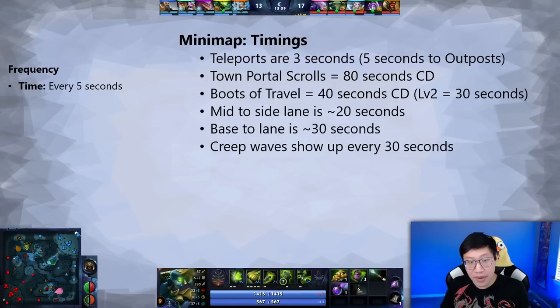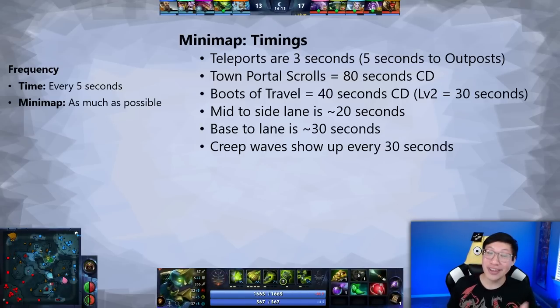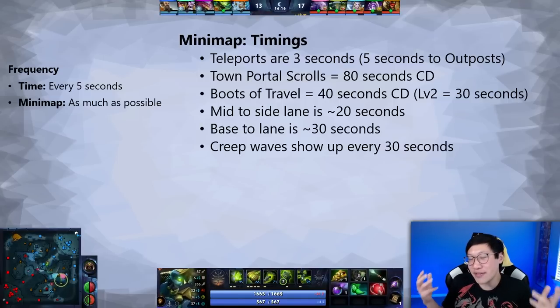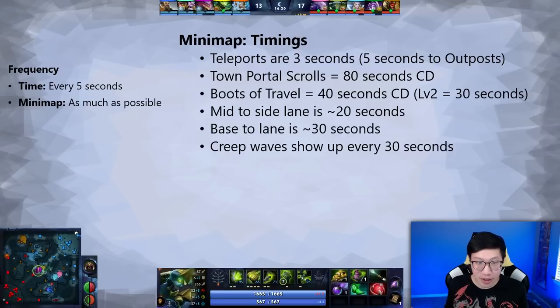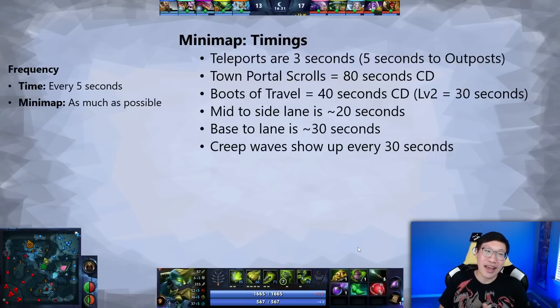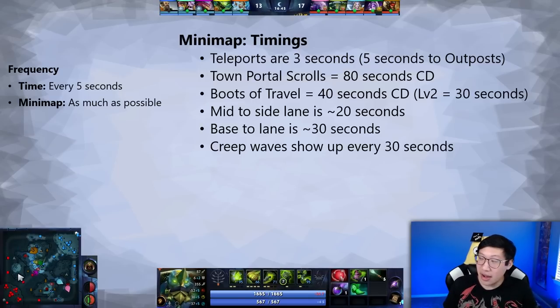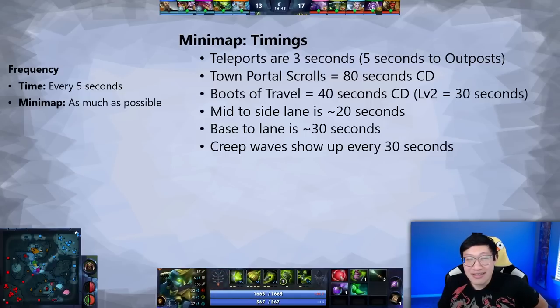All of that comes from constantly watching the mini-map. When you need information, let the creeps give it to you — let them do their thing. How often do you have to do this? As much as possible. It ties back to the idea that teleports are only three seconds, so as soon as someone disappears off the map — unless you know their TP is on cooldown — they could be anywhere. That doesn't mean you have to fully stop what you're doing, but you need to turn on that preparedness. Different times of the game will call for more or less mini-map awareness, as will different roles.